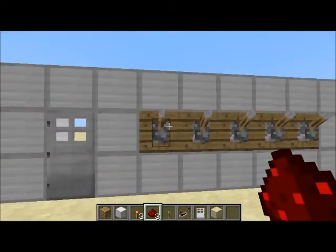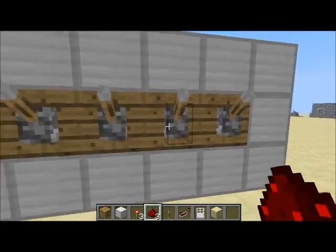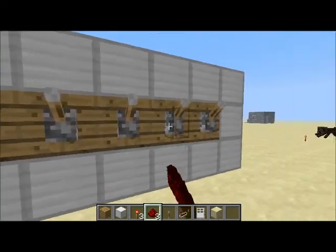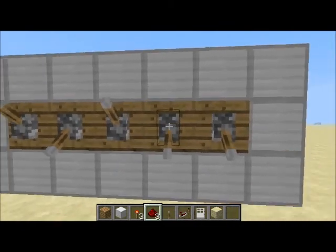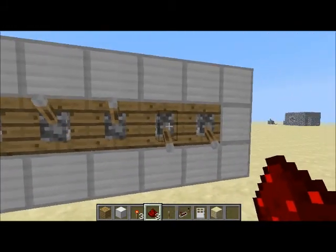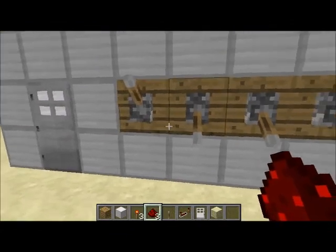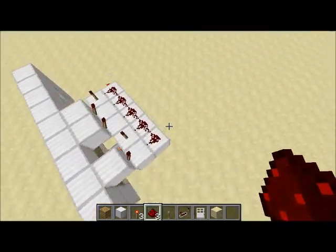I'll explain really quick what this does. My combination that I have made is A, B, C, D, E. Okay — A, D — see, the door will open. Now if one of these goes down, it will close because that's not the right combination. So if you have every single one down, it will not work. The only thing that will work is the correct combination.